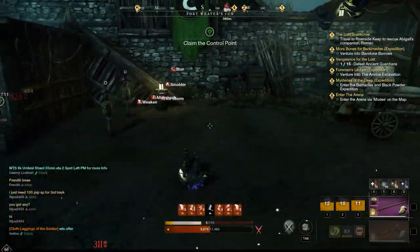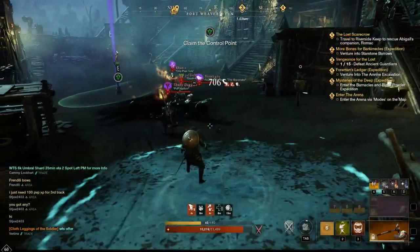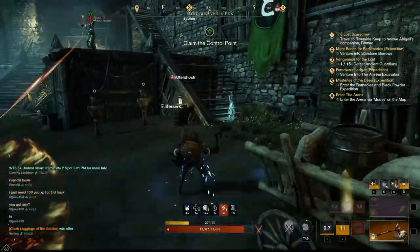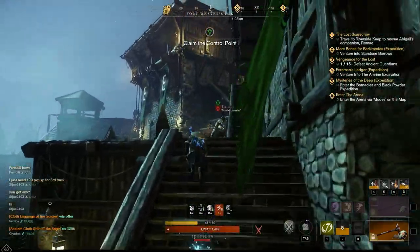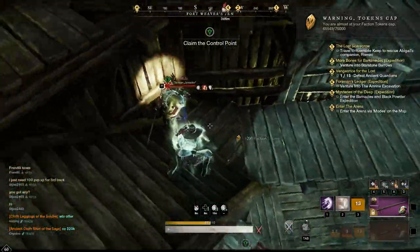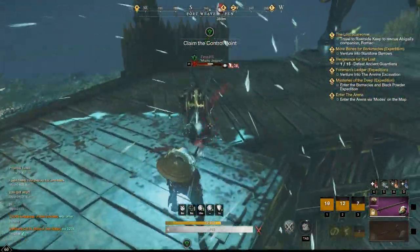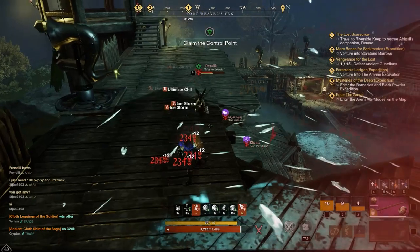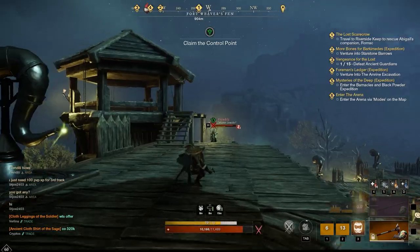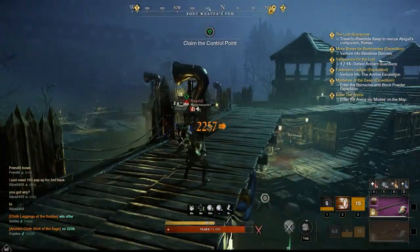I decided to pair the throwing hatchet with sword and shield, because they both scale primarily from strength and secondarily dexterity, so I'm getting a good damage stat with this pairing. Sword and shield is just a good pairing because it offers great utility. There was a one-shot build going around for a long time using sword and shield and hatchet, but that's not what I wanted — I just wanted to try out hatchet as a viable ranged secondary or even a ranged primary weapon.